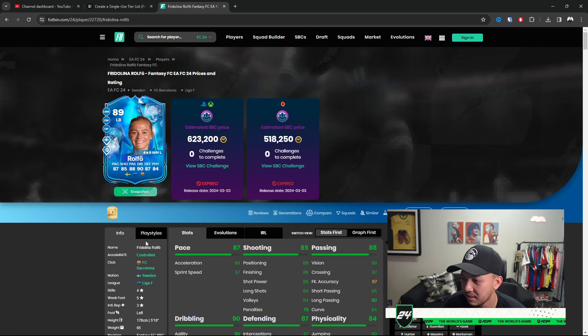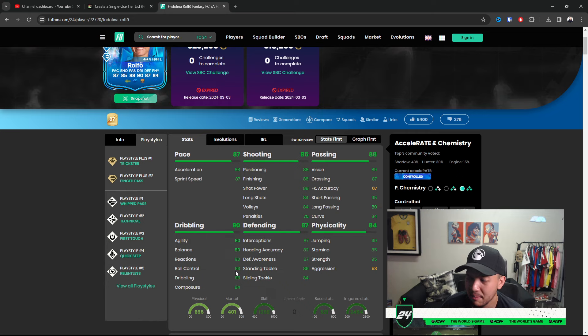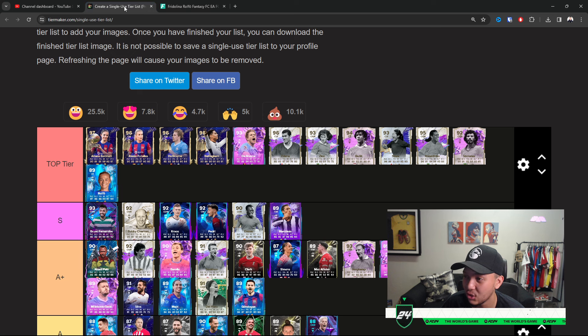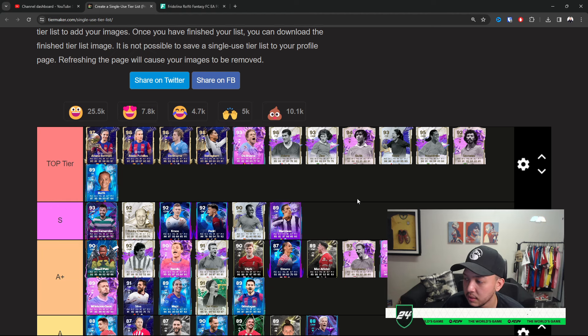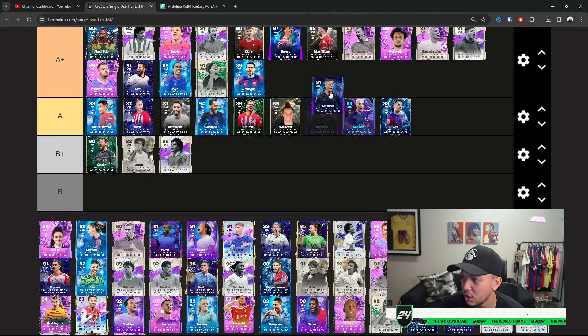Rolfo — she's Top Tier, I don't care what anyone says. She's basically a better Sour — they're both insane in their own rights. This might sound crazy but she's basically going to edge Sour when she gets the upgrade at 90. I think Sour's interceptions are a little bit better and the relentlessness, but in terms of an overall CM, Rolfo does everything. She's a Top Tier CM — you can literally play her anywhere, even in defensive structured roles.